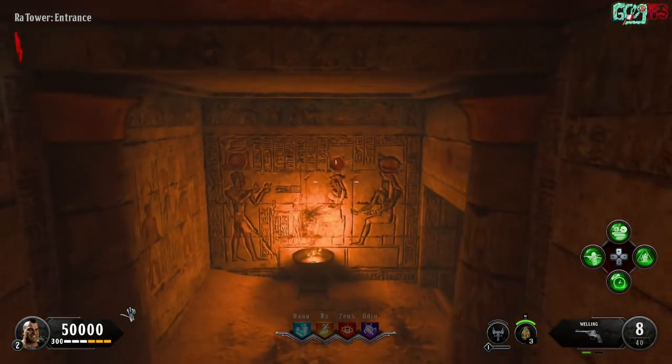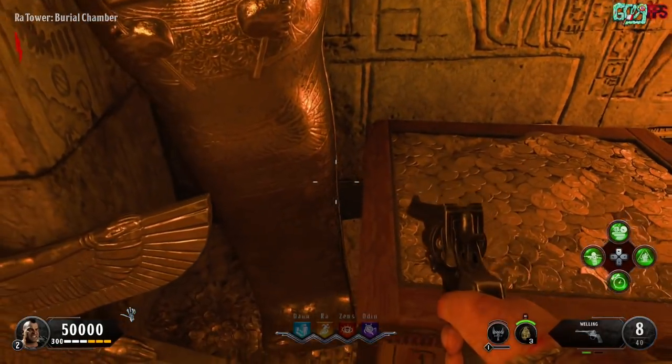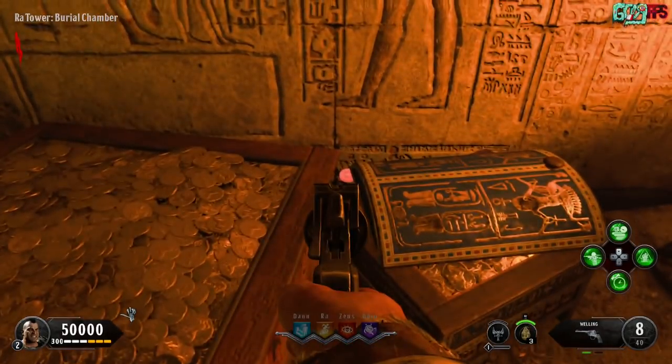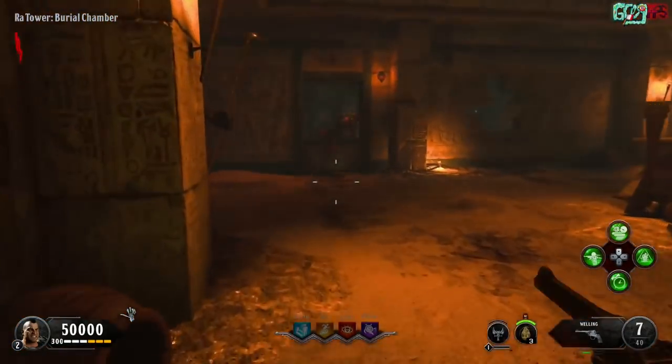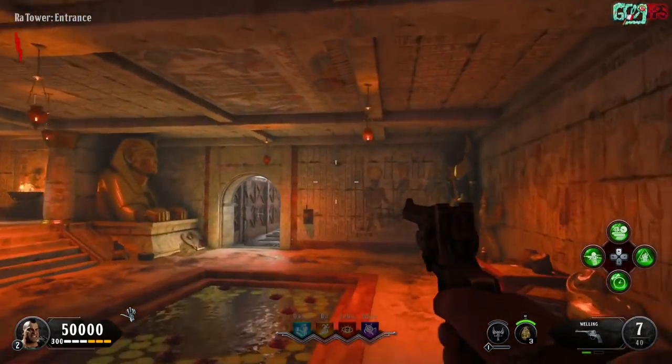The first place we're going to be going to is the Ra area. Behind the treasure chest there is a coin that you have to shoot — it looks red, or it may be orange, it just looks red. The next place we're going to be going to is the Danu area.